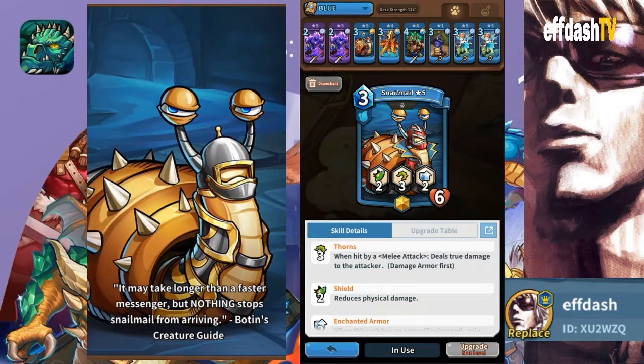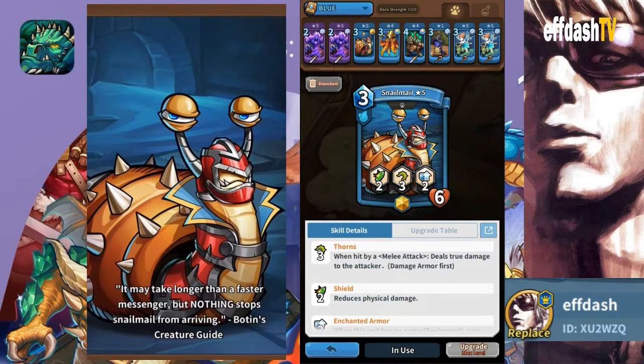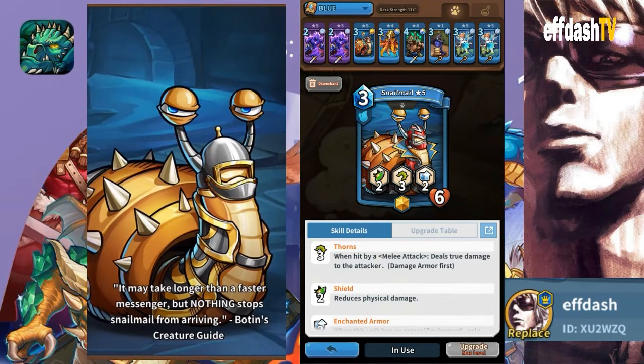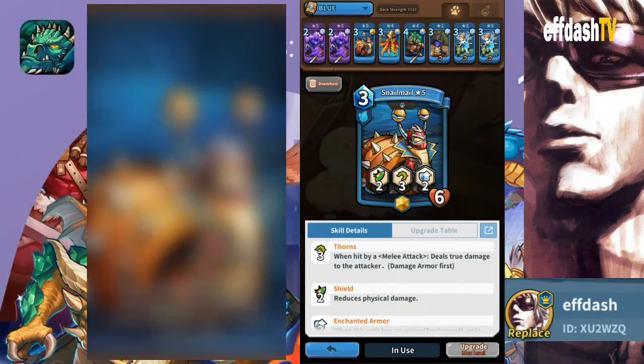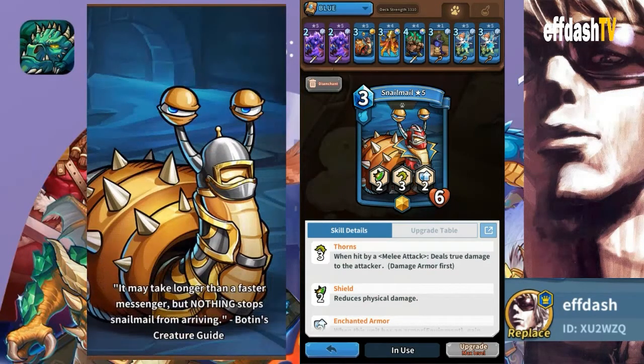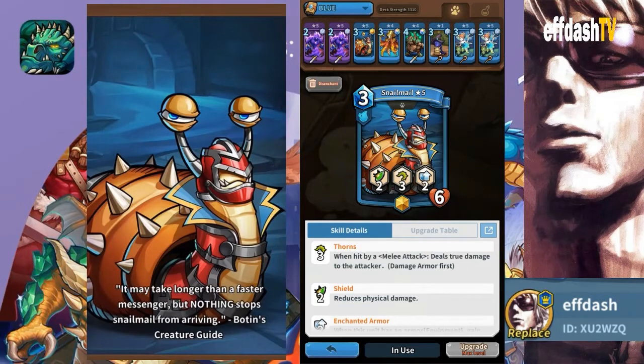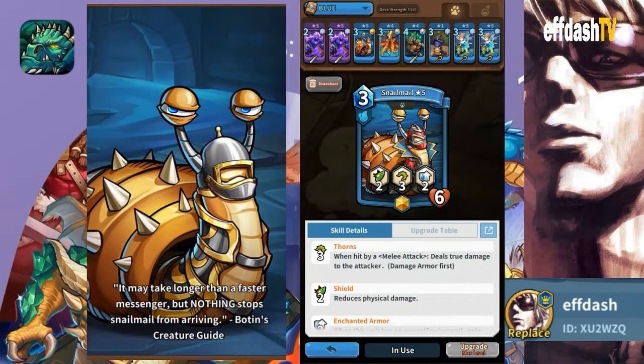By not attacking, obviously he doesn't do direct damage, but he does do thorn damage — thorns are cool. At his full max level five he's got three thorns, so whenever he's hit by a melee attack he deals true damage to the attacker, and he will always damage the armor first. He's a great counter to anyone who has flight — Snail Mail doesn't care if you fly. Snail Mail doesn't care if you bring out a wolf spider and entangle him, because he doesn't attack anyway.